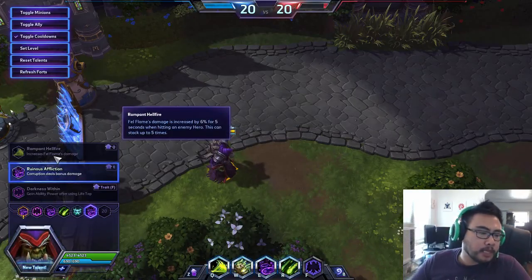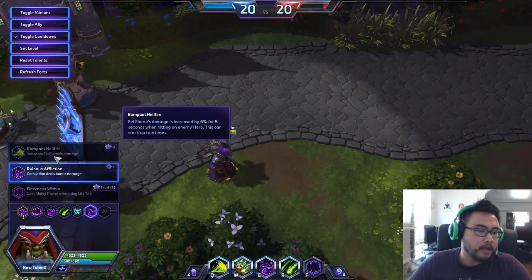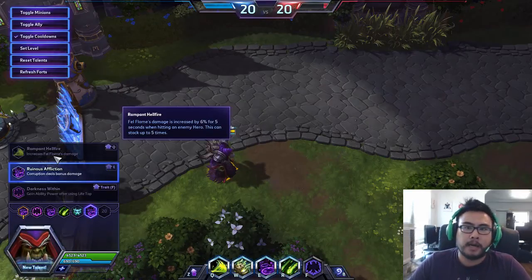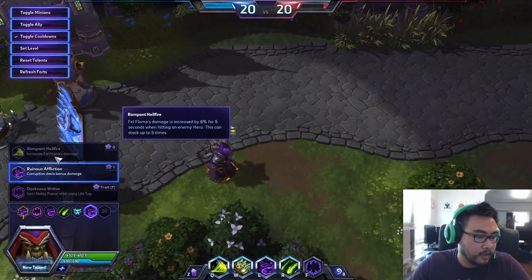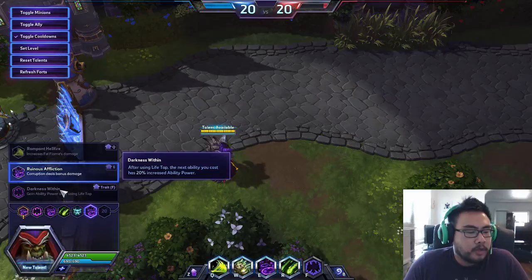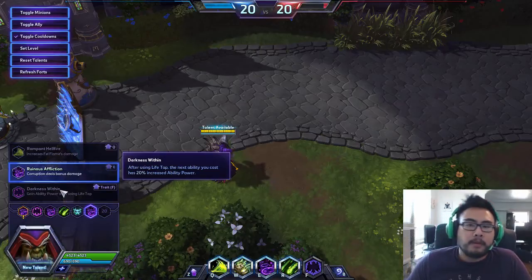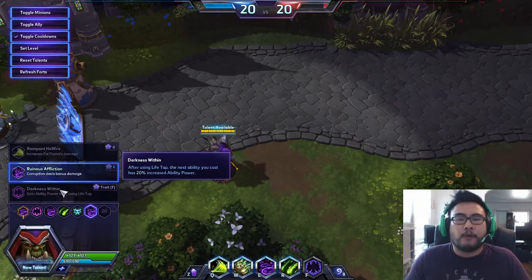Rampant Hellfire: Fel Flame's damage increases by 6% per stack for 5 seconds, stacking up to 5 times — so 30% extra damage on Fel Flame. But if you're going to spam Fel Flame, you'll want to pick up a lot of the Life Tap talents because you'll burn through a lot of mana. Darkness Within is a good, easy one — after using Life Tap, the next ability you cast has 20% increased ability power. It's the best of both worlds if you're using both Fel Flame and Corruption.